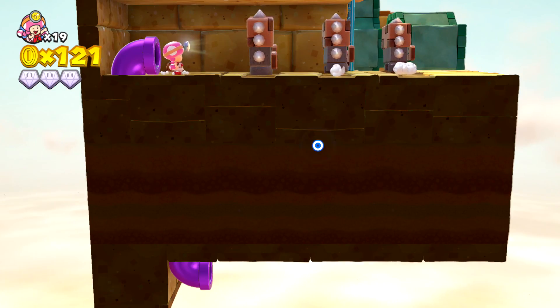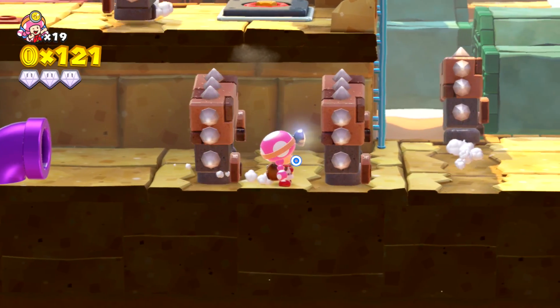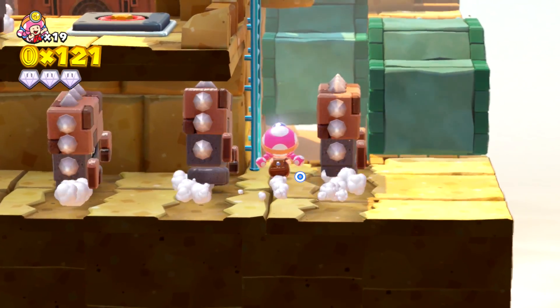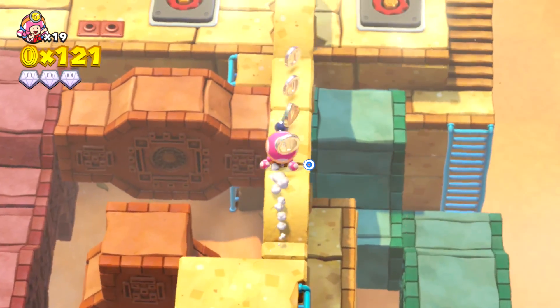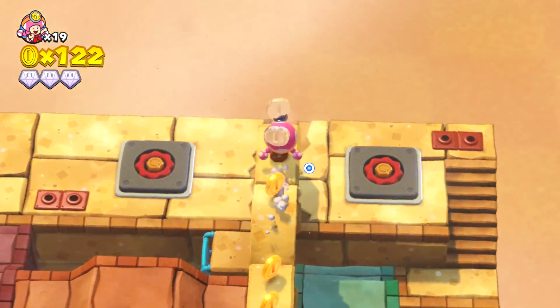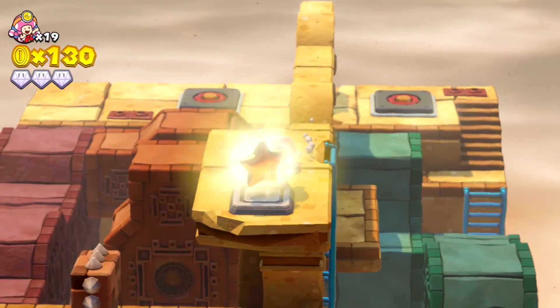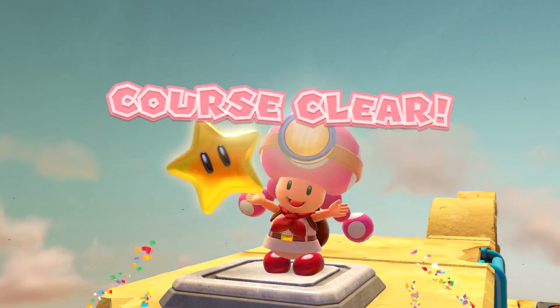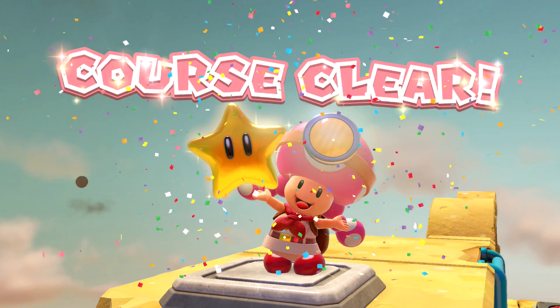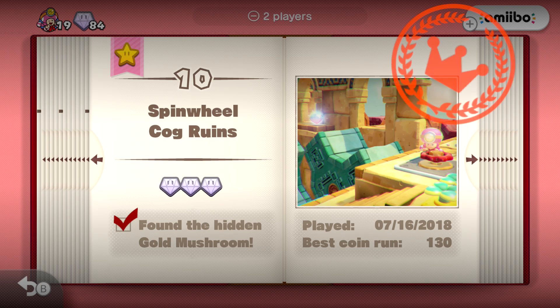Going back through this pipe — we'll try to zoom in a little bit. I made it! Run Toadette! And we can go ahead and get that star. Just some extra coins, which I appreciate. Give me this star — we got 130 coins, three diamonds. We could not have gotten hit, but that's a different story. Find the hidden gold mushroom — perfect. We got that done on the first try, which is uncommon for us.